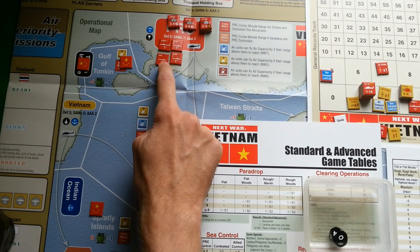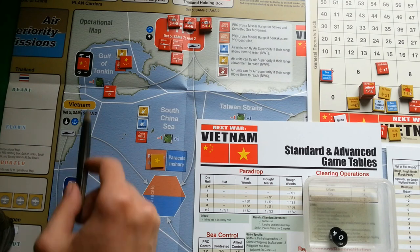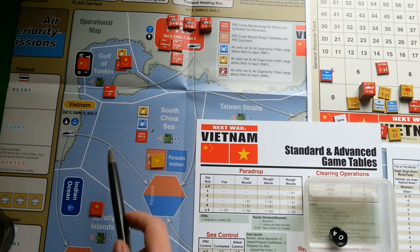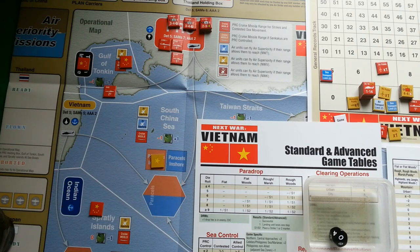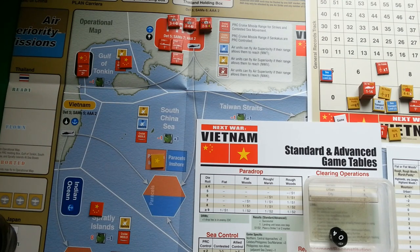I'm going to move this surface action group first into the Gulf of Tonkin. The Gulf of Tonkin is controlled by the Chinese player so it can move there freely. The golden rule is that a naval unit may move into only one at-sea zone during a movement segment. So having moved into the Gulf of Tonkin, I cannot move further into the South China Sea. But I can move into the Gulf of Tonkin inshore box since that is not an at-sea zone.